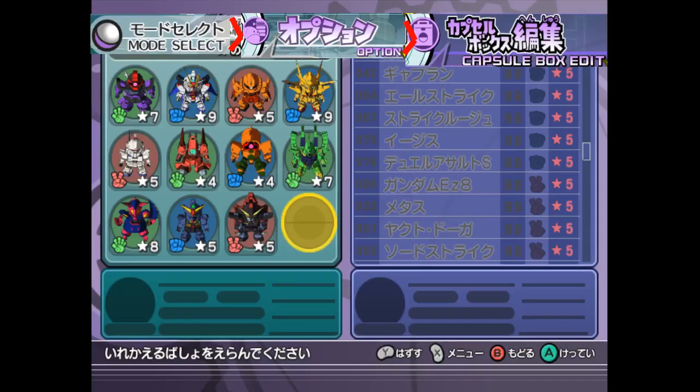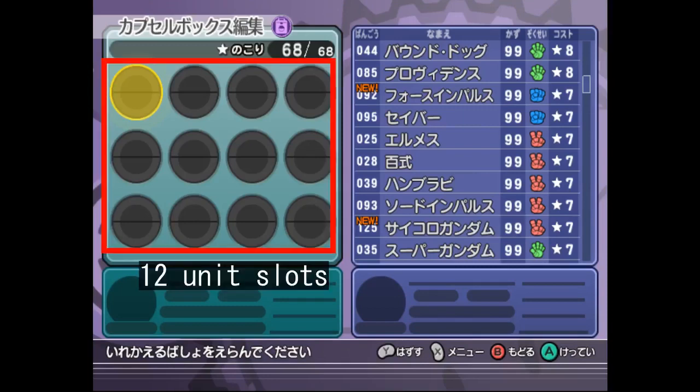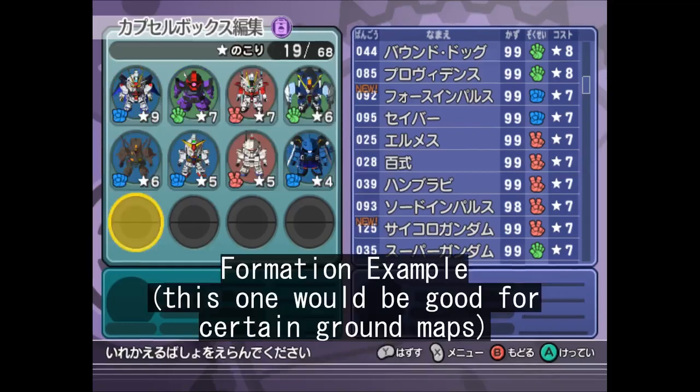The EN subtitles in the major menus come in handy. Regardless of how you get there, there is a total of 12 slots you can put your units into, as well as a specific number above the Capsule Box interface. This is the total unit cost limit, which corresponds to the max amount of star points your team can have. Each unit has a set point cost indicated on the lower right corner of its icon and in the unit list on the right half of the screen. A general rule of thumb is that more powerful units cost more. The cost limit goes up as you clear more and more stages.